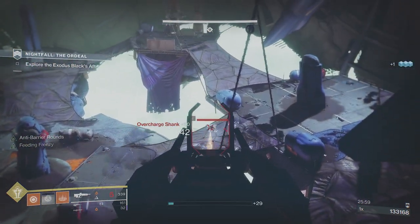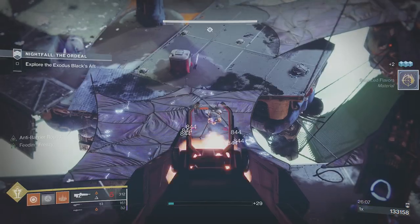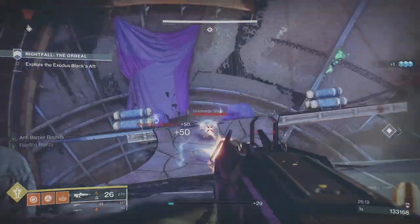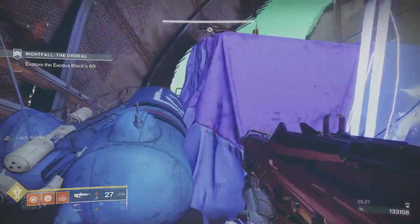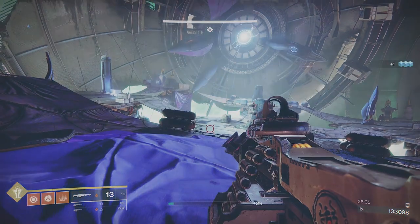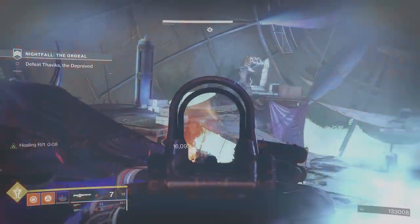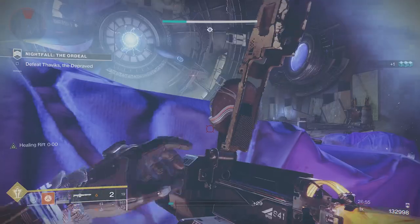We're going to try to hold the Well of Radiance for as long as possible, because we're not sure how many we'll get. Rifts will give you protection but won't save you from the boss. Behind the box on the right you actually get more cover than on the left. The boss has spawned — there's that visual flash cue. Here he comes through the center. Right off the bat, put a rift down and try to put enough damage on him.